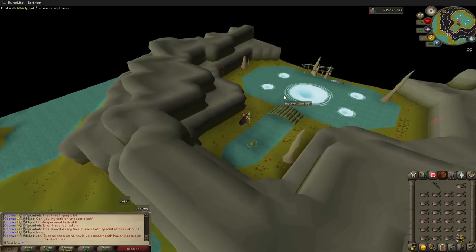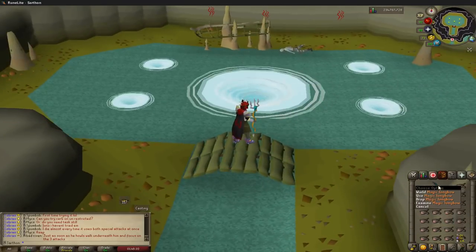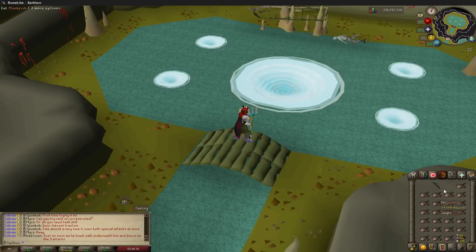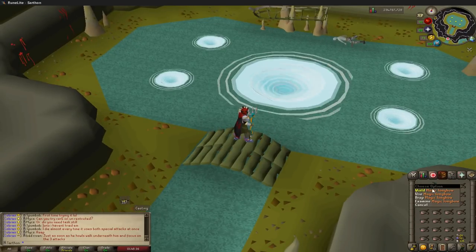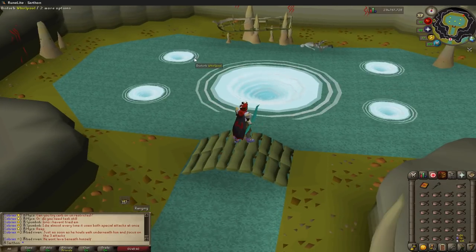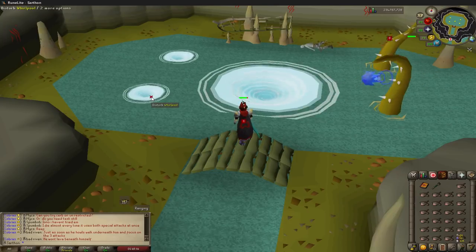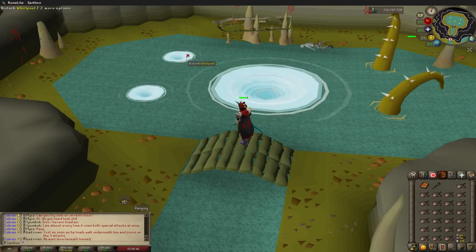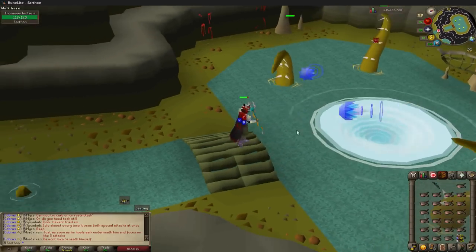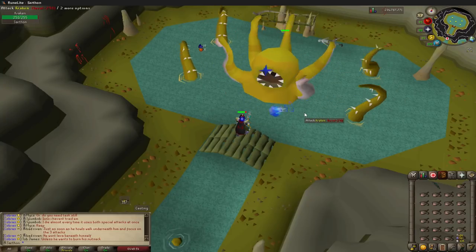Note that when you use a private instance and you die, it is instant — you lose everything tradeable in that instance, so be aware of that. For the boss: no prayers unless you want to boost magic with Mystic Might or Augury. Wield your bow with cheap arrows and hit these four whirlpools on each side to wake up the boss. Once you do that, attack the middle with your trident — that's it, easy.